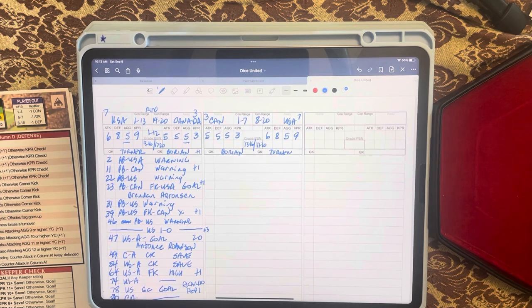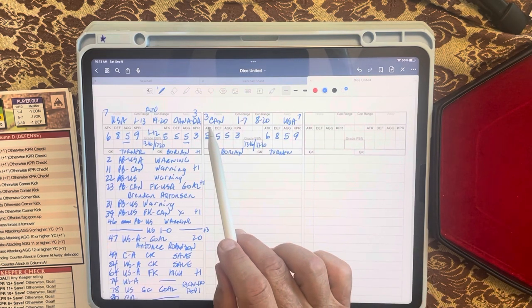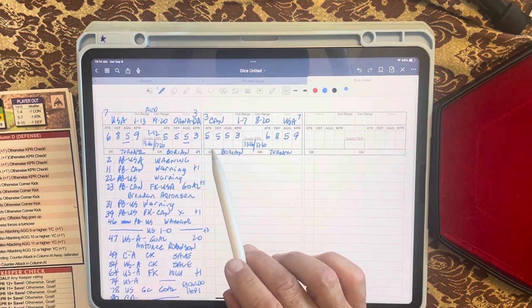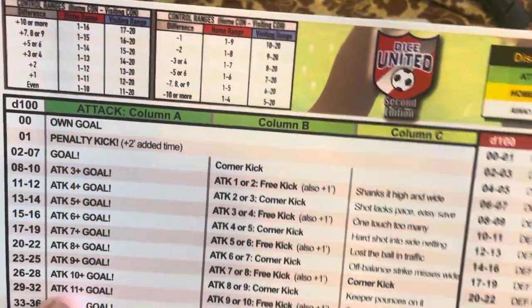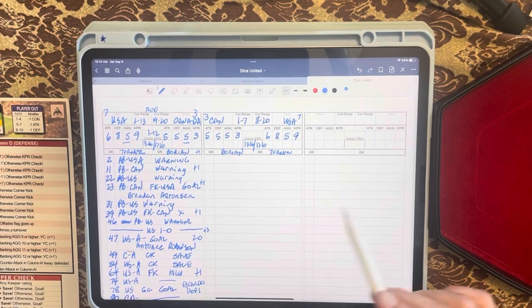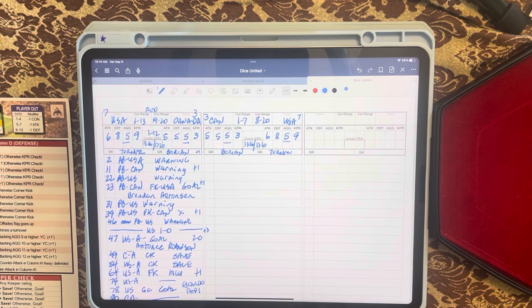The first thing you do is take the control ratings of the two teams. The United States is seven, Canada is three. I'm playing the second game of a home-and-home — the US won the first game three-nothing. Canada's differential is minus four, so their control range is one to seven, and the United States is eight to twenty. I wrote that down on the sheet, and next I look at the aggression rating for the teams.